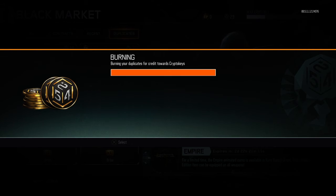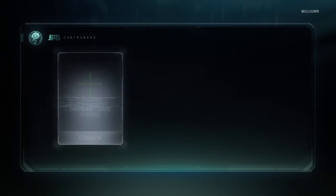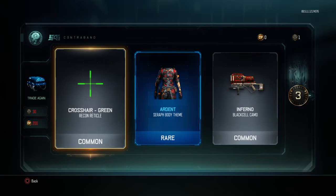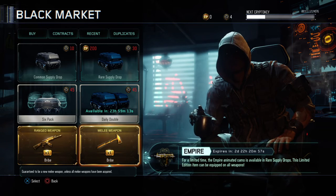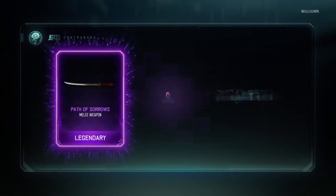All right, we got one more set of supply drops right here. If he doesn't get the camo, I'm gonna be so mad — look, he deserves it. Nope, no new camo. Let me know down in the comment section what you think we're gonna get. I'm not gonna close my eyes or anything for this — I'm just gonna look at it.